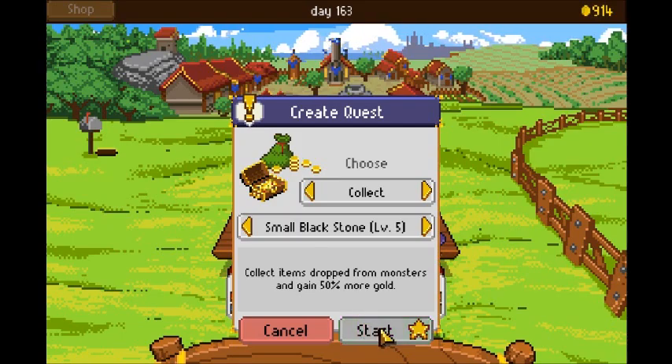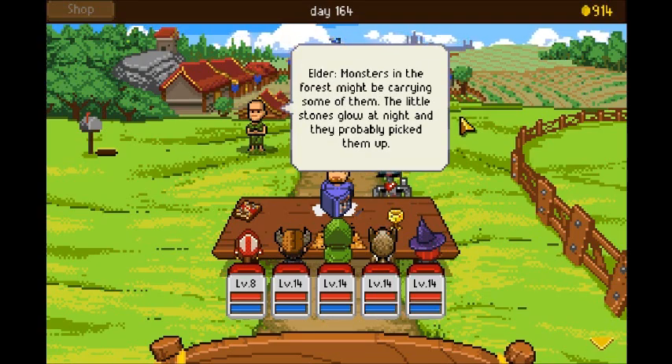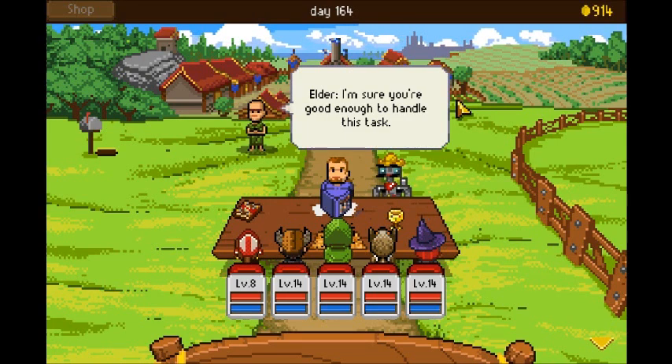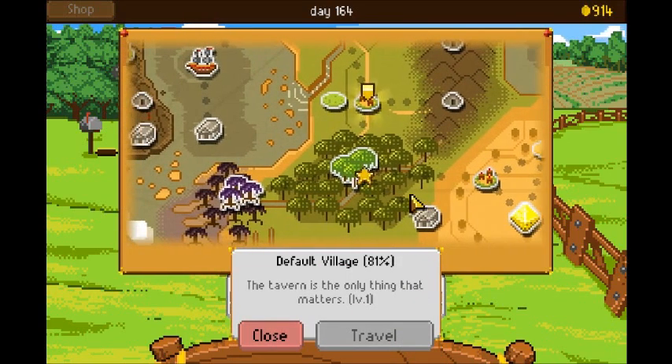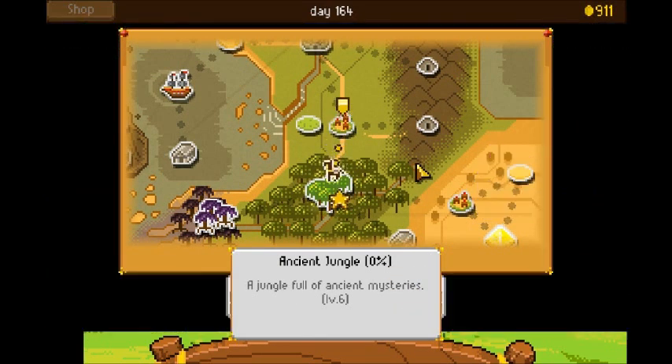Let's start this new quest. The Sunset Castle King told me what happened. Since the stone was broken, the stone fragments must still be around — monsters in the forest might be carrying some. The little stones glow at night and they probably picked them up. You should go to the ancient jungle to investigate. It's only a level 6 area, so we should be able to handle it no problem.